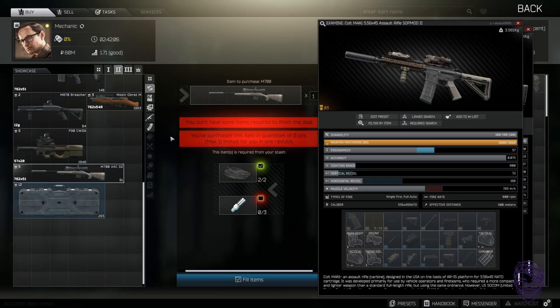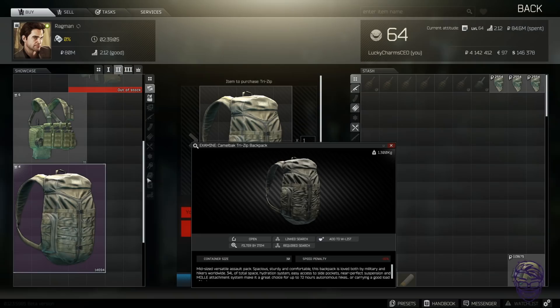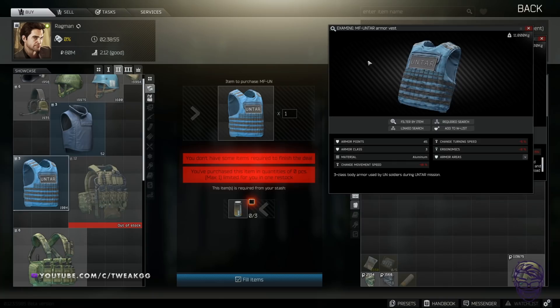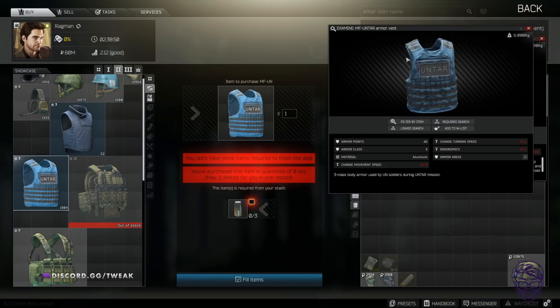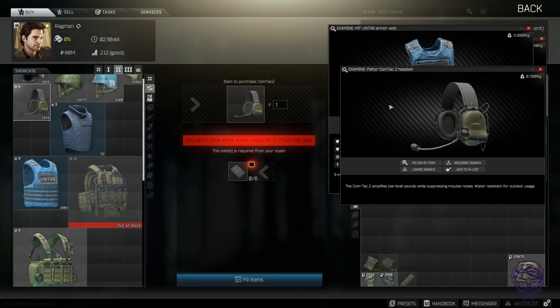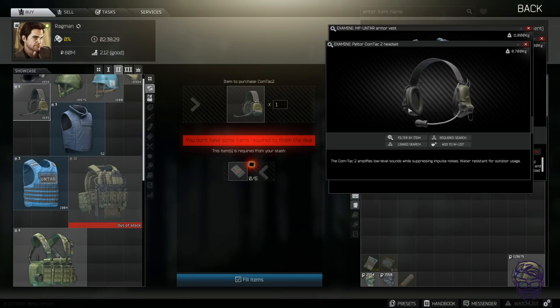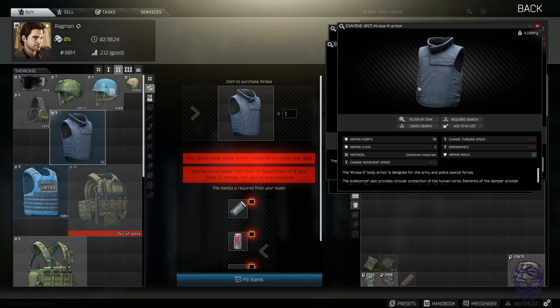Ragman level two: four ES lamps for a Tri-Zip — that's great. You get tons of ES lamps from filing cabinets, and you loot lots of filing cabinets early game. Three energy drinks for an UNTAR armor gets you a class-three BNTI armor — energy drinks are pretty common in duffel bags and kitchen areas. You can also trade six matches for Contacta lens solution — you find tons of matches in filing cabinets. Early game on Customs I'd have like 10-15 matches on me by the end.